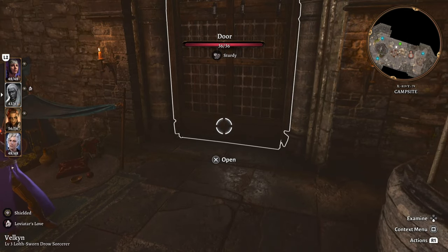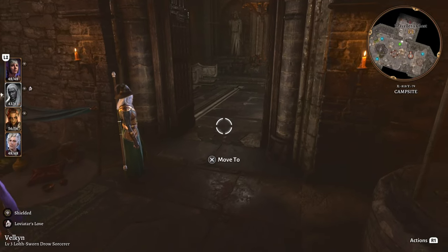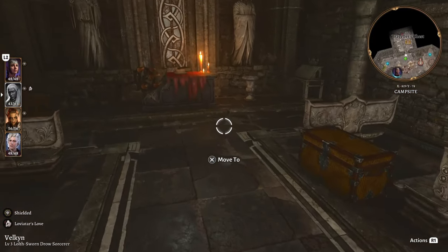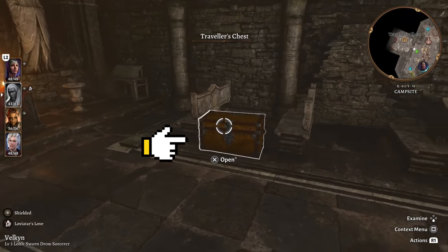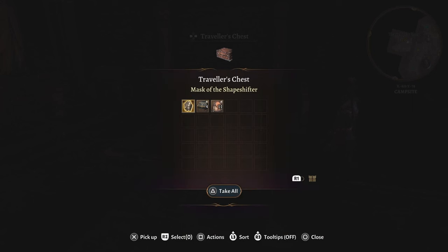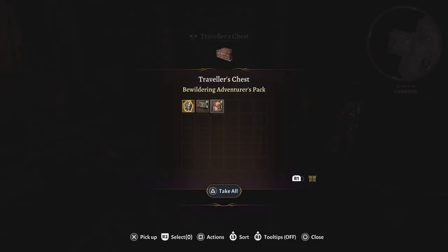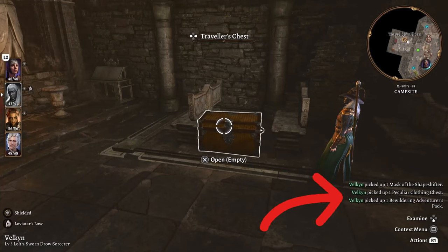I'm going to go ahead and open up this door and see what's inside. We go inside and look around and lo and behold this is our Traveler's Chest. This is actually where we're going to unlock all those wonderful items that we got in the Digital Deluxe Edition. If you're on PS5 these will be here and you'll be able to go ahead and claim these items.